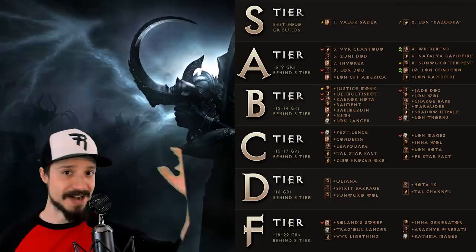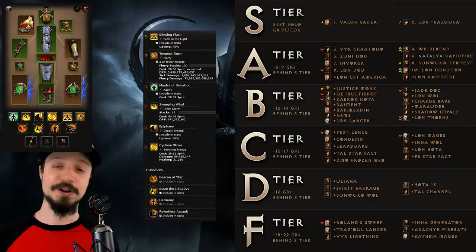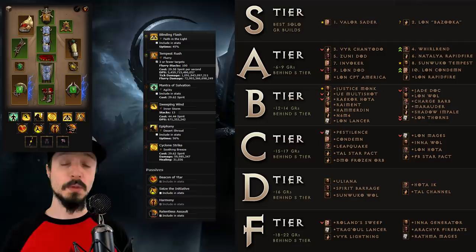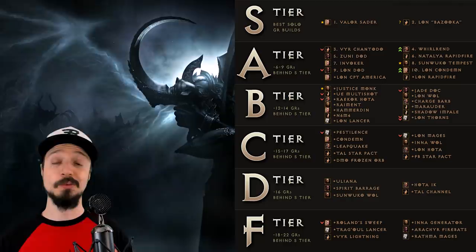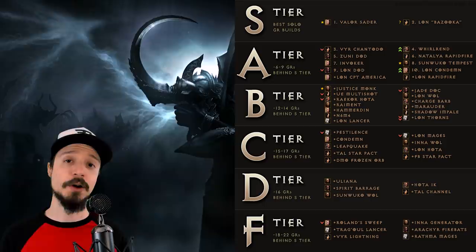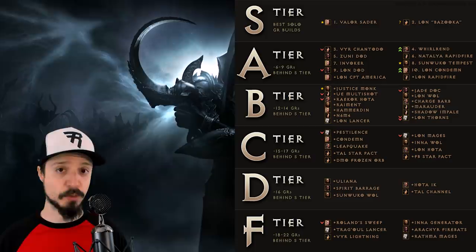Also new to the tier list is the Sunwuko Tempest Rush Monk — a build I believe was unintended by the developers. Utilizing the newly buffed items and combining them with the Sunwuko set, we now have an even more powerful variant of the Justice Monk. Unfortunately it seems the Sunwuko version will be eclipsing the Patterns of Justice variant, making it the most powerful Monk build for Season 19. Another major change is the massive buffing of the Wrath of the Waste set and the Whirlwind Barbarian, now called the Whirlrend Barbarian. The devs have finally made this combination work — pretty much all of your damage now comes from Rend. You whirlwind constantly to activate Rend, but Rend is your source of damage. This is a huge buff taking the Whirlwind build from C tier all the way up to A tier, making it one of the most powerful builds in the game.